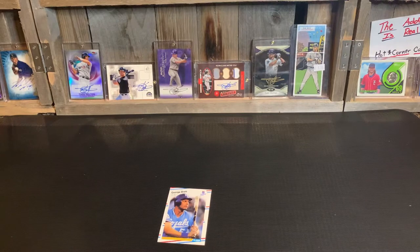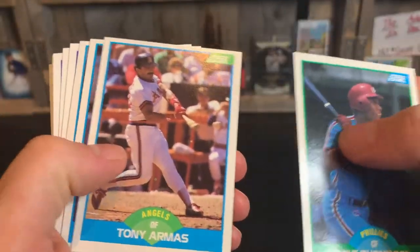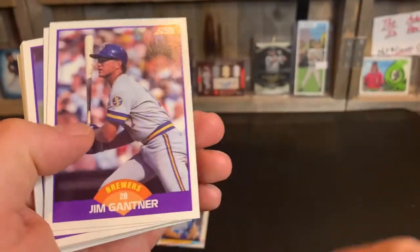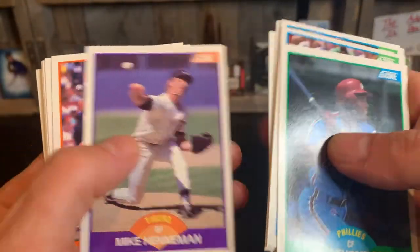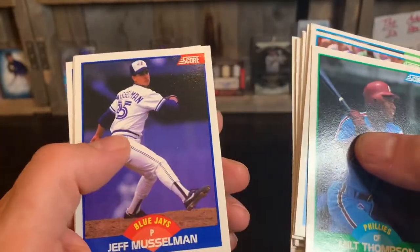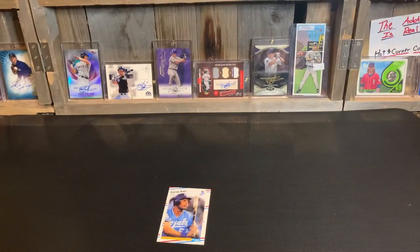Let's go on to 89 Score. Thompson, Armis, Borders, James, Gantner, another Greg Brock, Henneman, Nieves, Hudson, Clear, Youngblood, McClendon, Jefferson, Musselman, Rasmussen, Shields. Oh my gosh, that was a horrible pack.